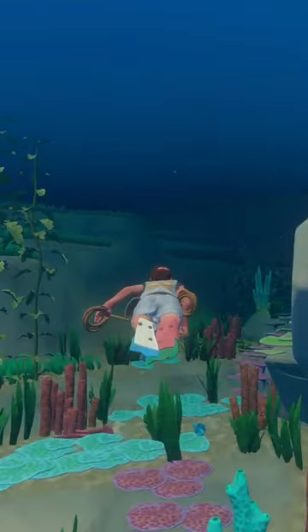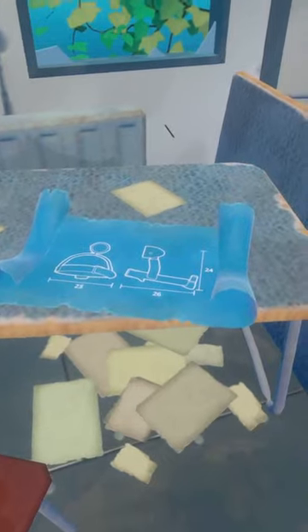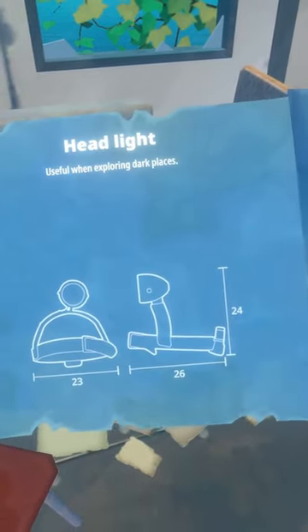The flippers increase your swim speed and allow you to explore underwater areas faster. Flippers and the oxygen bottle are both unlocked in the research table, but other pieces require blueprints.